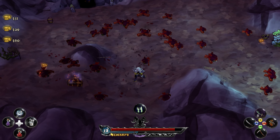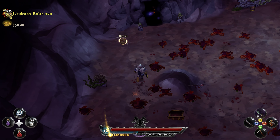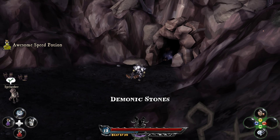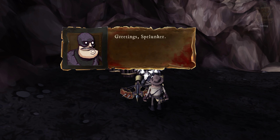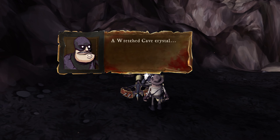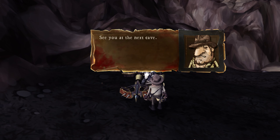We do have a few spare golden treasure chest keys, but I don't know if we'll really even use them. We have a lot of treasure chests we haven't been able to open because we didn't have the keys, and I'm not going back to get them. We return the wretched cave crystal to the Spelunker, who says 'See you at the next cave!'